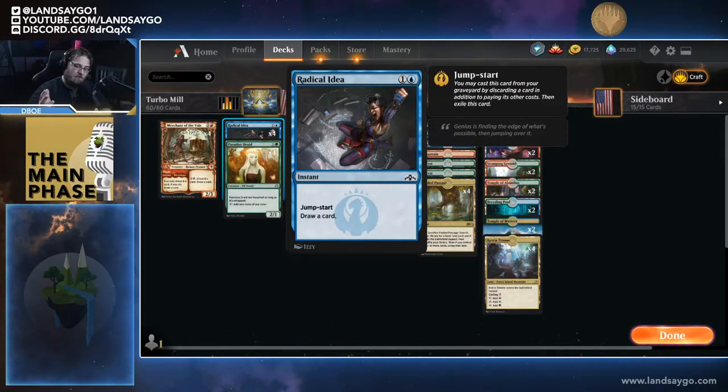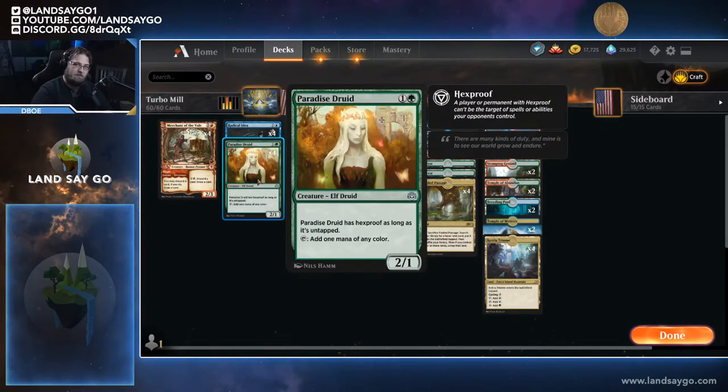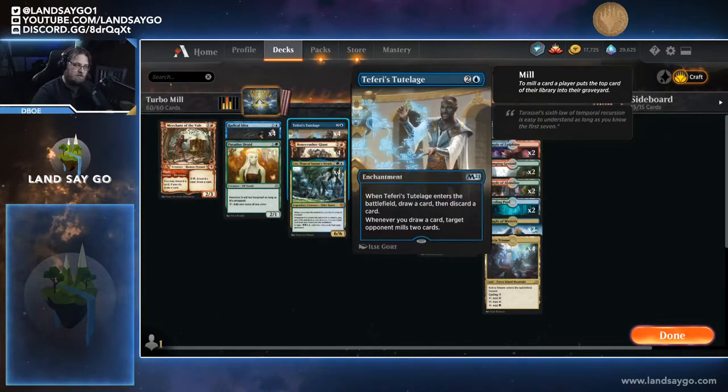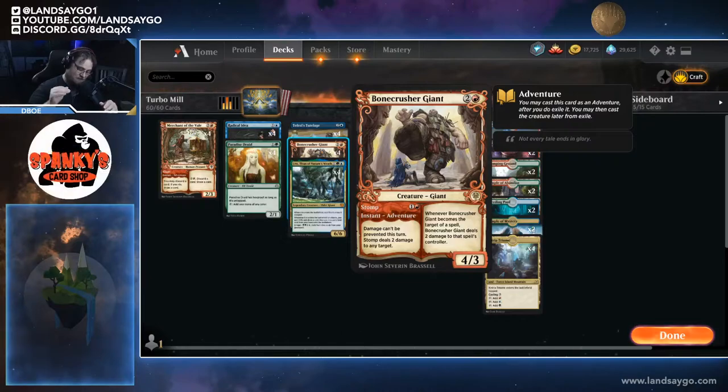We're running four Radical Idea — cards we can cast from our hand or from our graveyard to draw cards. Paradise Joy is a good way to ramp and also to block if we need a blocker. Teferi's Tutelage is obviously our win condition. Bone Crusher Giant is a way to stave off early creature aggro, and we have a 4/3 we can cast from exile to stave off attackers or trigger our draw spells.